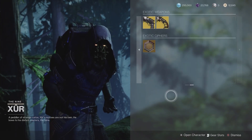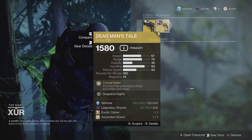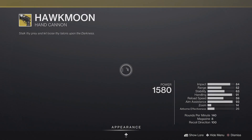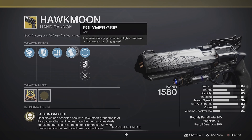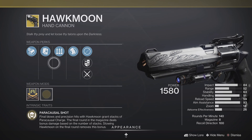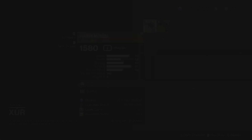We're going to move on to Hawkmoon and Dead Man's Tale. The skinny this week is the rolls are okay — got Alloy Mag, Surplus, Polymer Grip. We've definitely seen better rolls, even in recent weeks, on Hawkmoon.